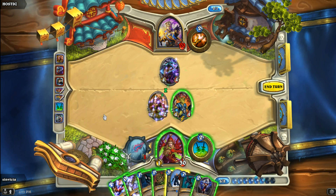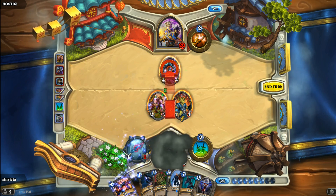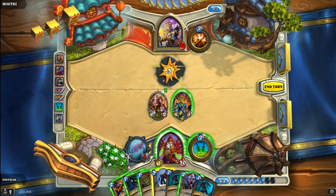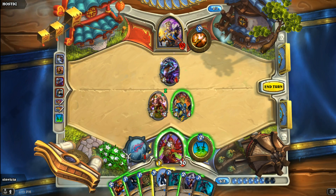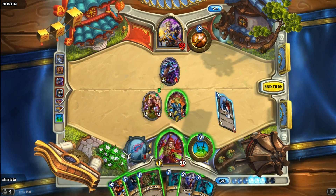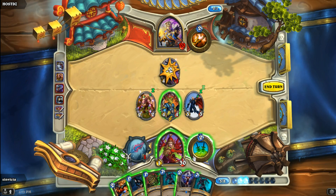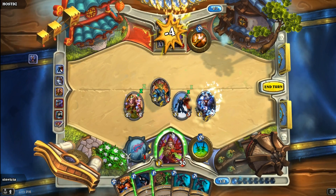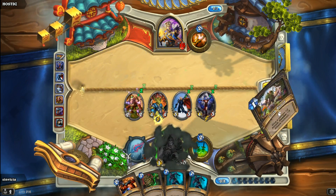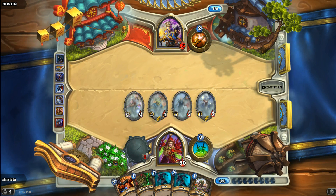Dealing five damage to a four hit point creature is overkill in the very sense of the word. So let's backstab the damaged Azure Drake and we get our second Sprint card. I really don't have to eat four damage here — I guess I could play the SI7 Agent, but I'm just a little worried about Mass Dispel. So let's throw the Mana Addict out and cash in our damage. I need to have a weapon for Deadly Poison to combo it with the Mana Addict.